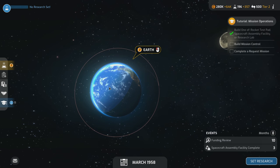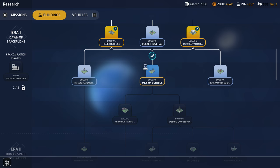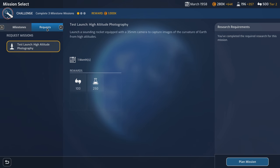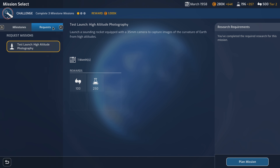Once the spacecraft assembly facility is done our payload reliability will go up along with all those adjacency bonuses. We have another mission available: a request — test launch for high altitude photography. These requests are different from milestones; they're private enterprise jobs. This one involves launching a sounding rocket with a 35mm camera to capture images of the curvature of the Earth from high altitudes. Yes, the Earth has a curve to it! We're going to do this.